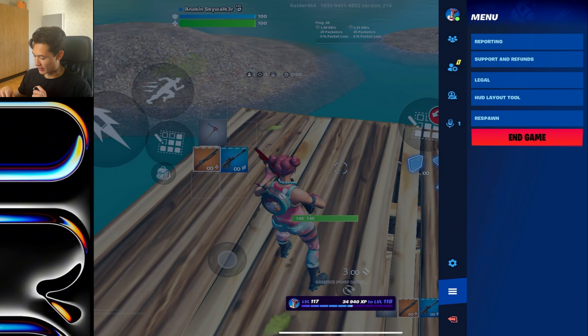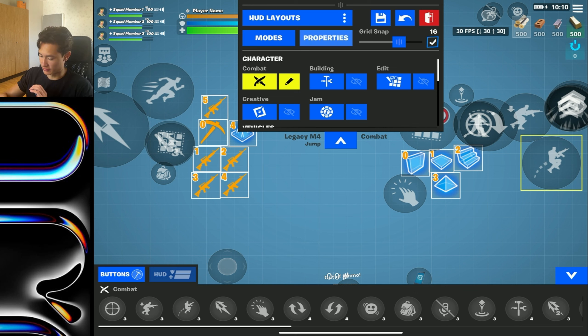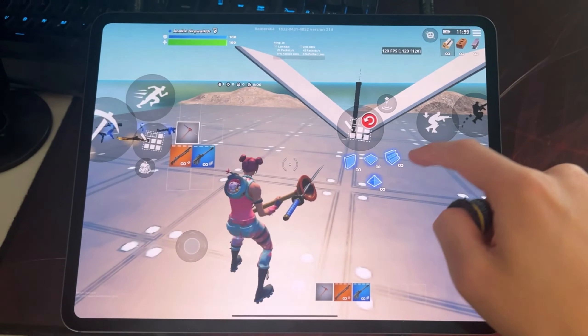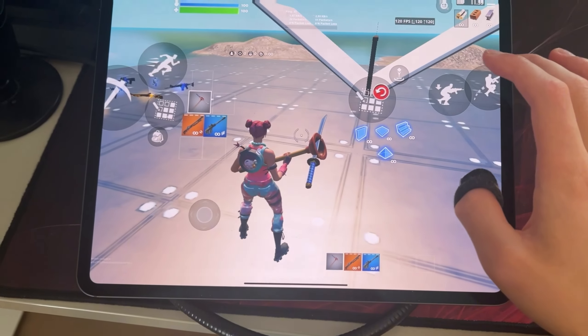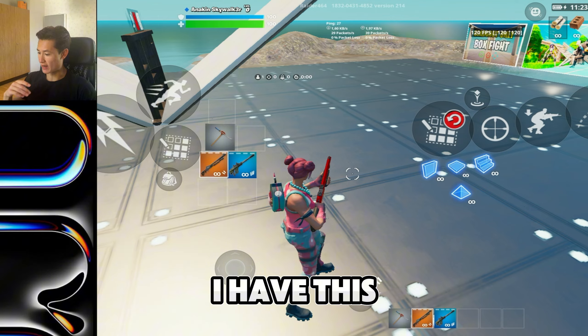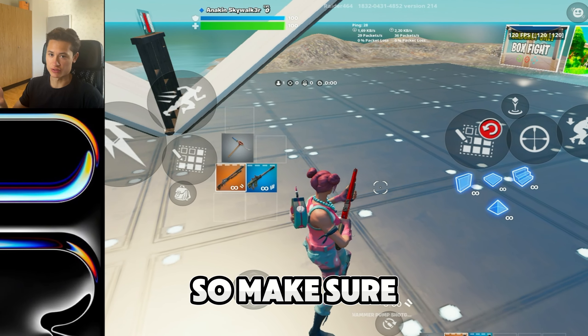It turned out that Fortnite added a feature where you can turn this off, and that is by having 'click through' turned off. Now you can have your jump button pressed in and still look around. I would definitely double-check if you have this setting off, because at least for me when I have this feature on, it can really mess up my gameplay — so make sure you have it off.